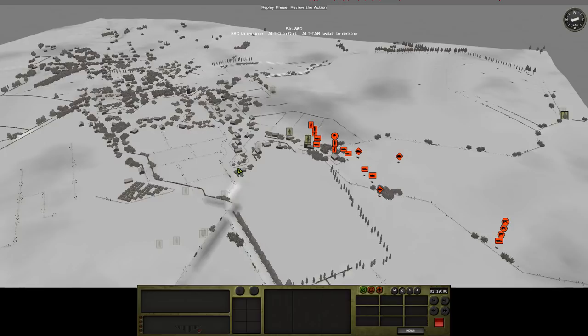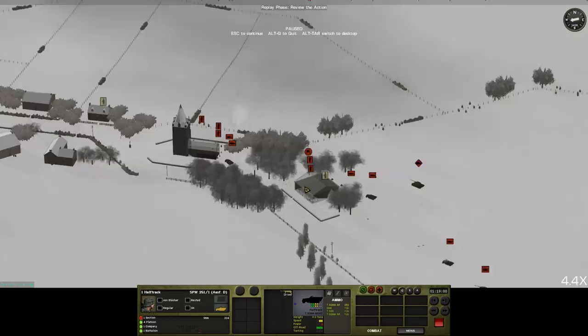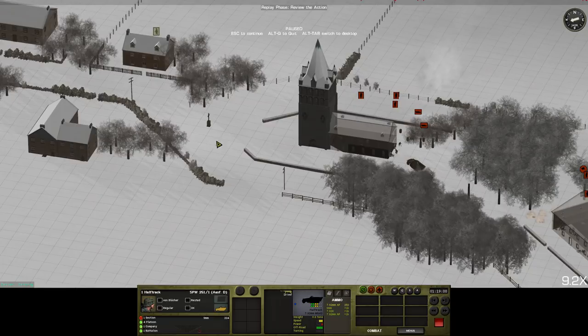Lots of machine gun fire still going absolutely everywhere. These MGs should be moving up here — I don't think they're going to get there in time this turn, but I want them in the nave of the church. That way it's going to free up the infantry to clear the bell tower. Once the bell tower's clear and these buildings are suppressed, the MGs can go up the bell tower. It's all coming together — could get messy though, because we are getting mortared.